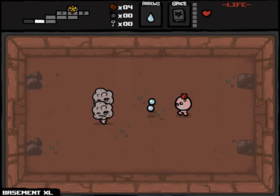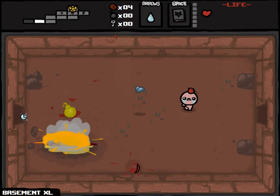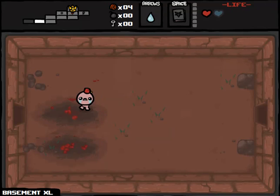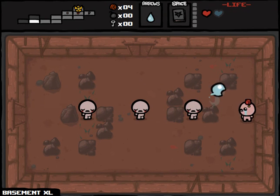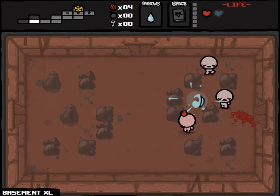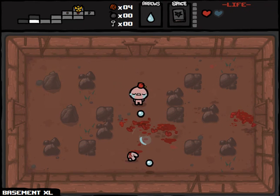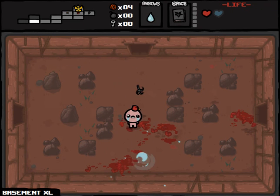We've got to be coming up fairly close to the boss room soon. Worst case scenario, we don't get another key, and then I'm just going to really hope that we pick up a crate from one of the bosses, but that is pretty unlikely. Probably much more likely to just get a key drop. It's a little harrowing because we're getting up to the final rooms for this floor and still no keys.